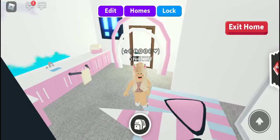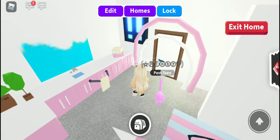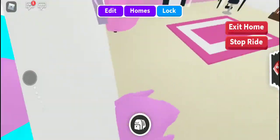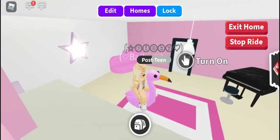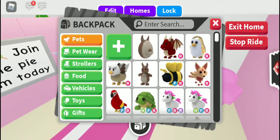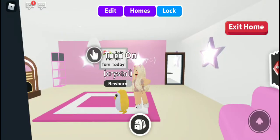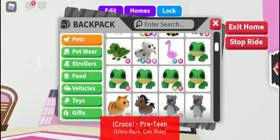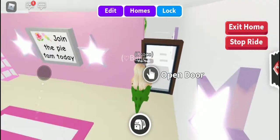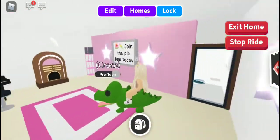I also traded my Neon Flyable Rideable Pink Cat for this Fly Ride Flamingo from my BFF, so that was very exciting. I also made my Gold Penguin rideable the other day when I got it. I also made my Crocodile rideable. I love the Crocodile — it is one of my favorite pets in Adopt Me.